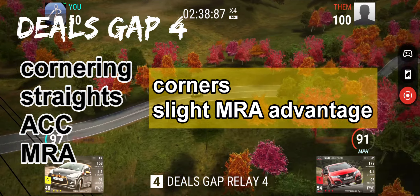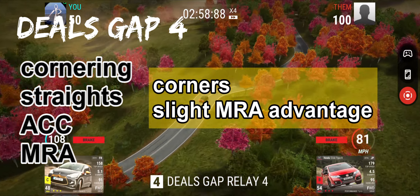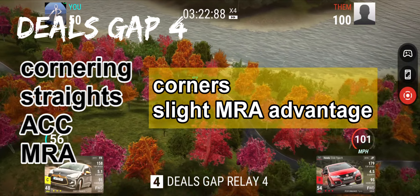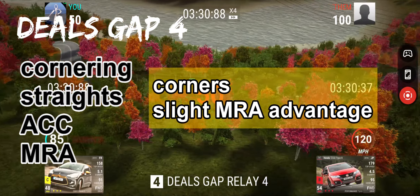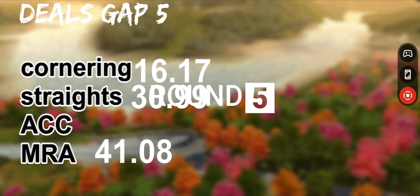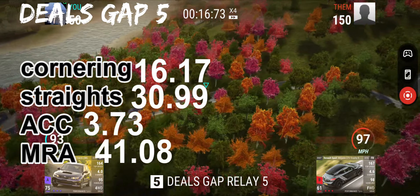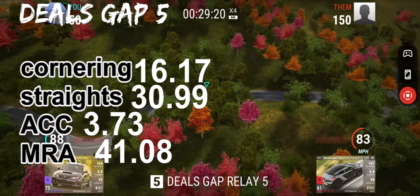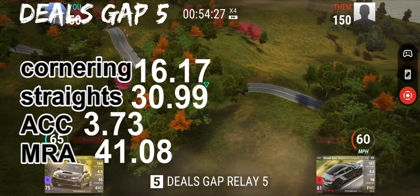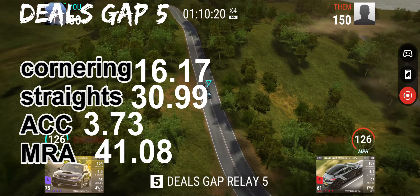And for Dills Gap number 5: cornering 16.17 seconds, straights 30.99 seconds, acceleration 3.73, and MRA 41.08. We've got emphasis on straights and on MRA. It's going to be a high-speed race for Dills Gap number 5.